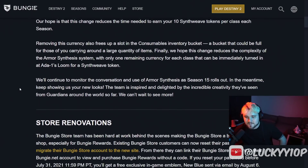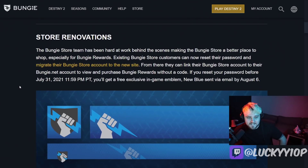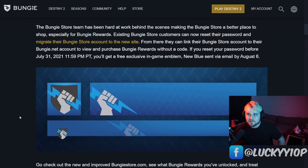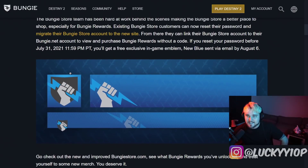They're trying to simplify and mainstream the system — some good changes. Moving on, they are giving out this emblem, which looks really sick. They're giving it out because they're doing adjustments to their Bungie store account, moving it to a new site. They want everyone to log in and transition over as quickly as possible, so they're incentivizing you to do so. Before July 31st, if you've ever bought anything on the Bungie store, you can get this emblem for free — pretty dope.